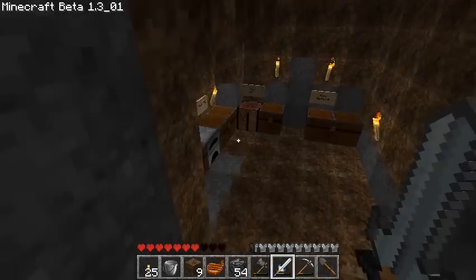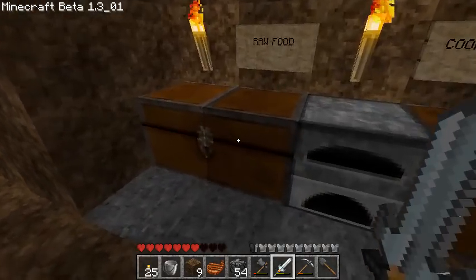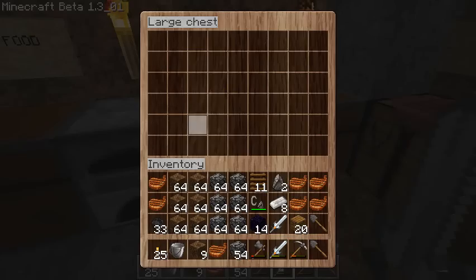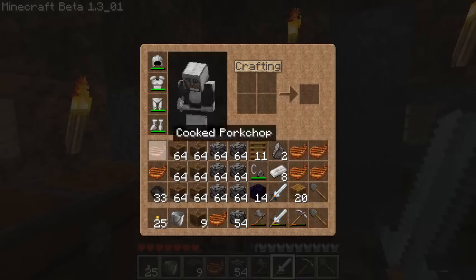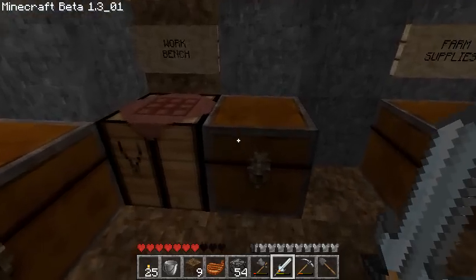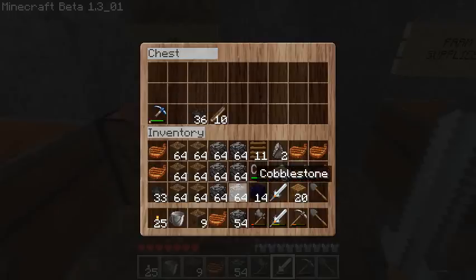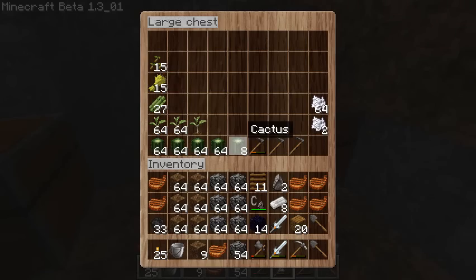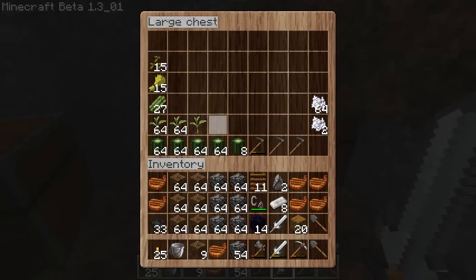I can hear a cow making weird noises. There's all my raw food - I've got a huge stockpile and cooked food. I can't be bothered cooking it except for the parts in my inventory - that's basically the only amount I've cooked. I've got my diamond pickaxe for when I'm mining obsidian, and farm supplies for growing stuff.